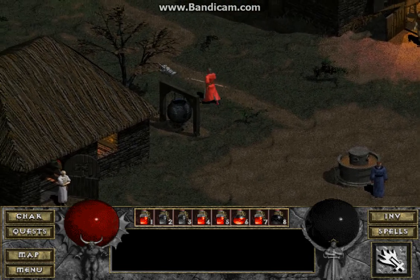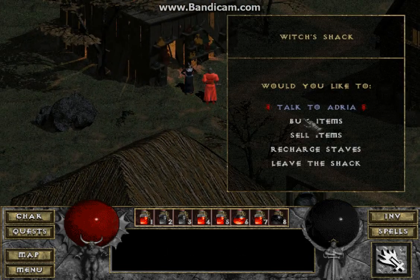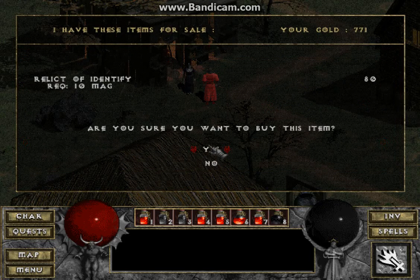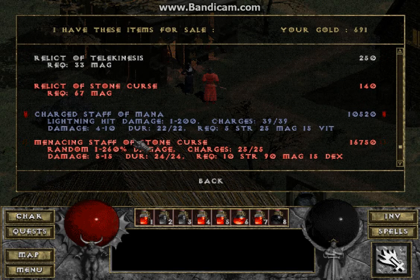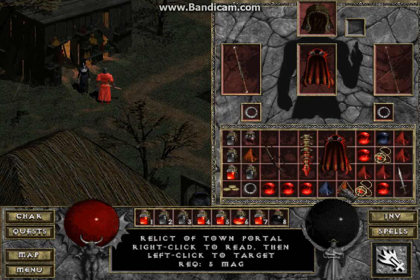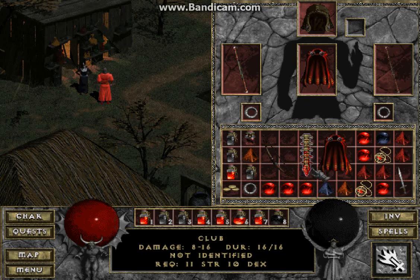Let me see if Adria first has any relics to identify because they're cheaper. Hello good friend. Yes, here's one — she has no books. Let me see what these cost. Stone curves — way too expensive. She had one relic to identify. I'll use that to identify either the bow or the club. I guess I'll identify the club.